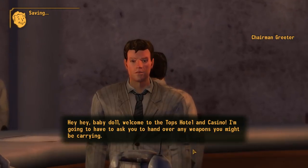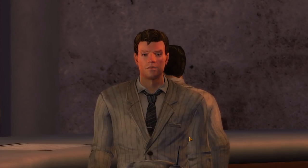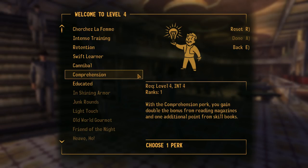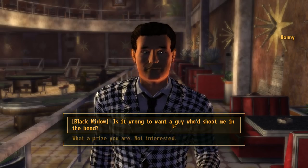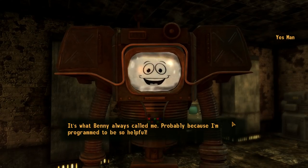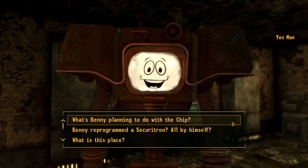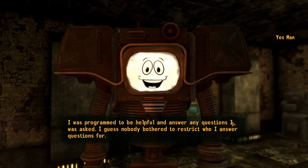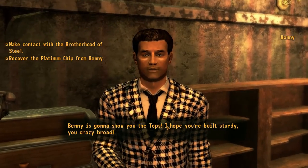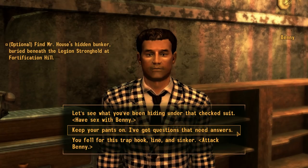Once at the Strip I went to the Tops Casino, where they took my shovel, removing my ability to kill Benny. I also hit level 4, increasing speech and choosing the Educated perk. Using the Black Widow perk I convinced Benny to sleep with me, then realized I couldn't kill him, ran ahead, and spoke to Yes Man, who was all too happy to tell me everything — Benny's plan, the Platinum Chip, the fort, and even how I could take Vegas for myself. I didn't want to sleep with Benny, but I had no other choice. Until he left for the fort, I couldn't progress — I couldn't kill him and couldn't take the chip either.